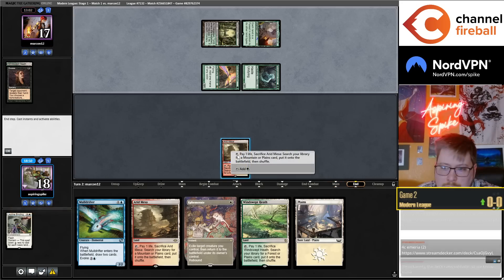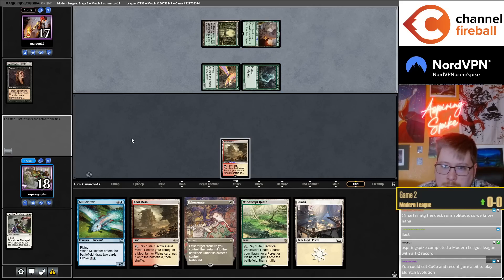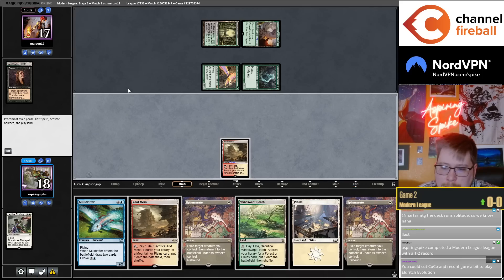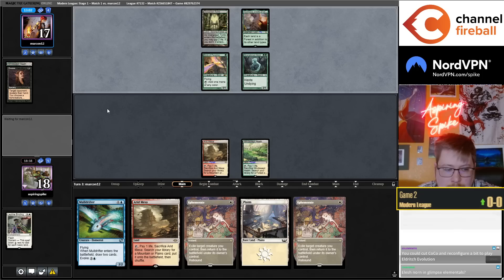I can actually cast Ley Line Binding because of Yavimaya. I can go Esper Triumph into Sacred Foundry, and waiting here lets me potentially Brought Back if I draw it. If I miss, I'll just double Triumph fetch.